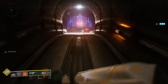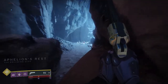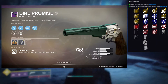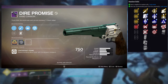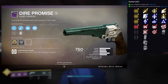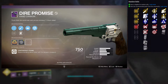Next up is Dire Promise. For me it's not as good as the Old Fashioned — I think the Old Fashioned has a better perk rotation — but it still has solid ones. First column perks are Overflow, Triple Tap, Auto-Loading Holster, Opening Shot, and Snapshot Sights. Second column is Swashbuckler, Elemental Capacitor, Osmosis, Rangefinder, and Under Pressure. For PvP I'd go Opening Shot and Rangefinder — I actually have that roll and it's a lot of fun.